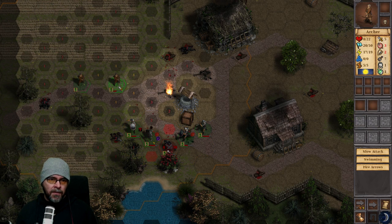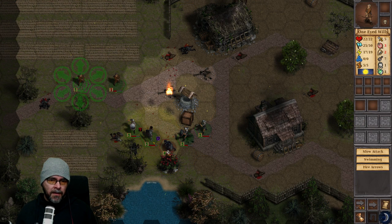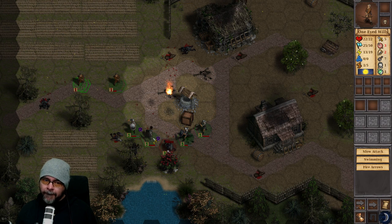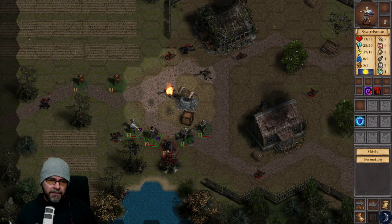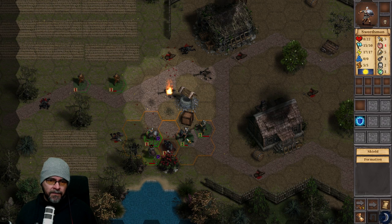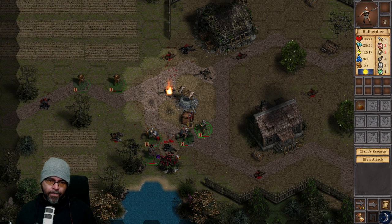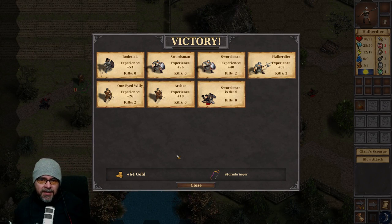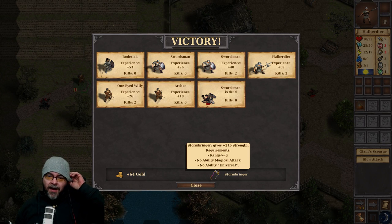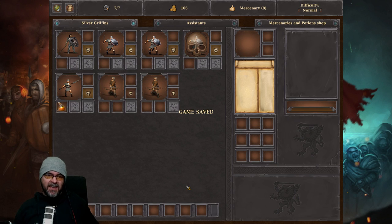Surely the archer can use a bow — One-eyed Willy, got a little present for you, buddy. Enjoy, my friend. The higher the level, the stronger. I'm assuming we can resurrect the dead swordsman — resurrection costs 20 gold. I don't like the idea of resurrecting. How much to just hire a swordsman? A new halberdier is 40 gold — half the price. We'll disband the old one and hire a new halberdier. There's a priestess which I'm guessing is a healer, but she's locked. I'm loving a bit of halberdier action.